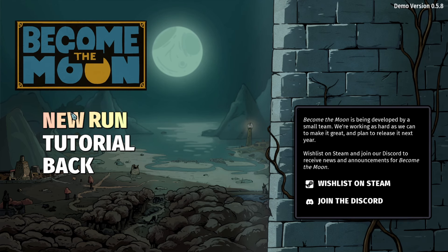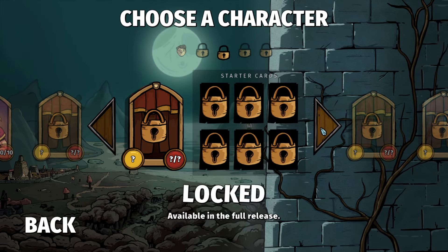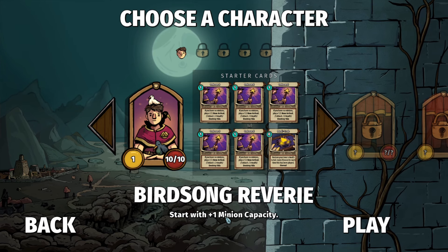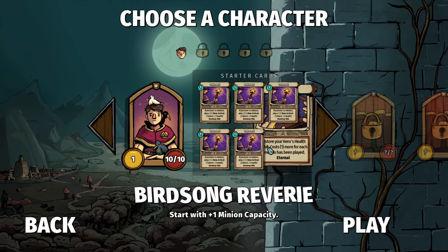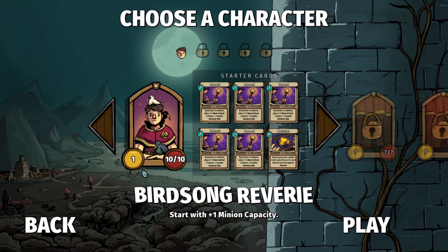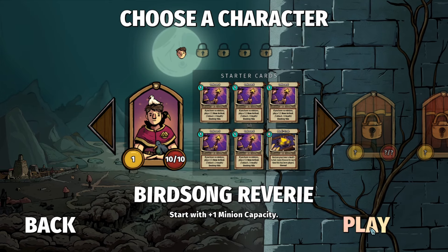Let's click new run. It all starts with the character selection. We only have one character available here in the demo — the Birdsong Reverie, who starts with plus one minion capacity as his special. He also starts with the following starting deck. You really have to appreciate the card art in this game — it's really well done. Reminds me of Magic the Gathering, the overall presentation and aesthetic. Very nice, very pleasant to look at.